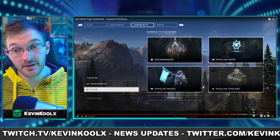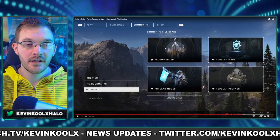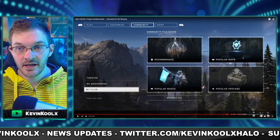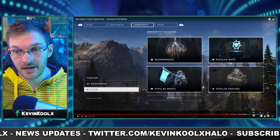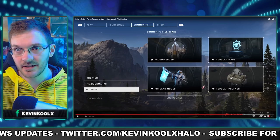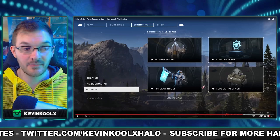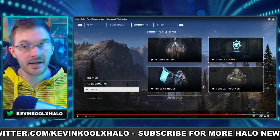We're going to get a community file share along with the winter update and Forge. There are four different tabs: Recommended, which is a handpicked 343 option to showcase what's going around the community — all vetted, high-quality content. Popular maps are going to be the most bookmarked maps within the last seven days or so — a hot topic trending kind of thing. The same goes for modes and prefabs, based on the most bookmarked items within the last week or month. There's also a browse-all option where you can do keyword searches for exactly what you're looking for.